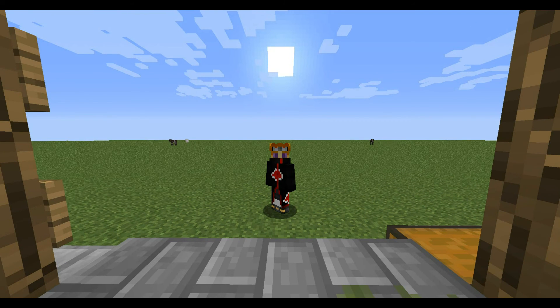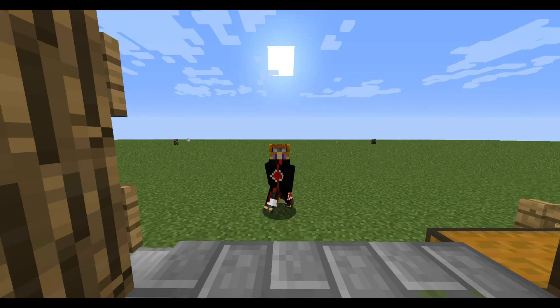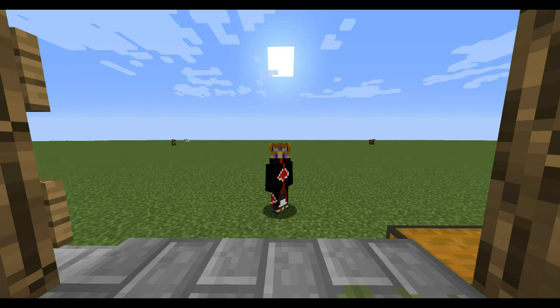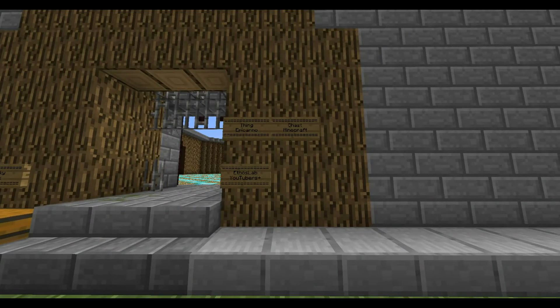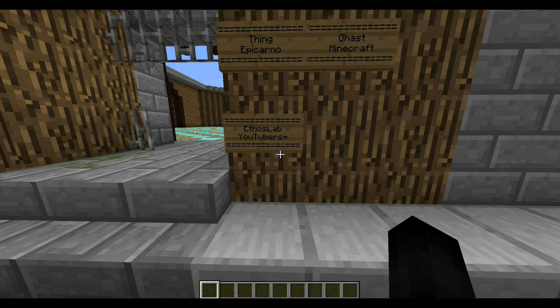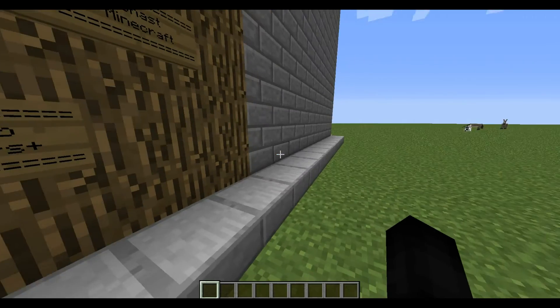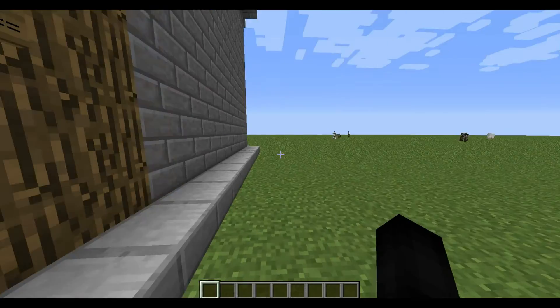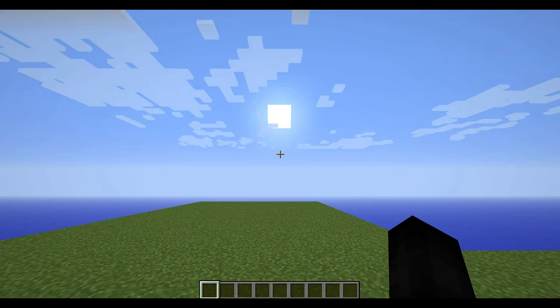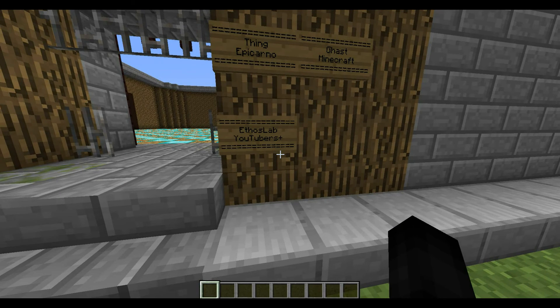Hey guys, Austin here, and welcome to another lucky block challenge video. Today we're opening lucky blocks, fighting mobs and bosses, seeing how many rounds we can survive to make it to the top. We'll be fighting the YouTuber known as Ethos Lab from the Youtubers Plus mod. Him and I actually have one similarity — we both have a skin based on the popular anime show Naruto.